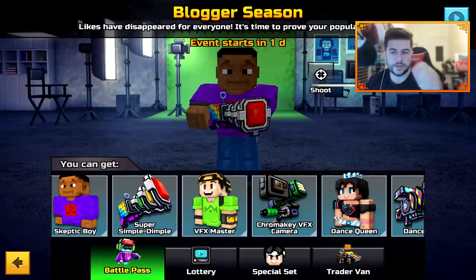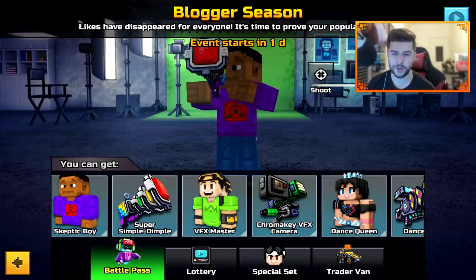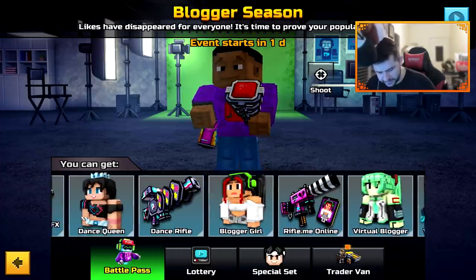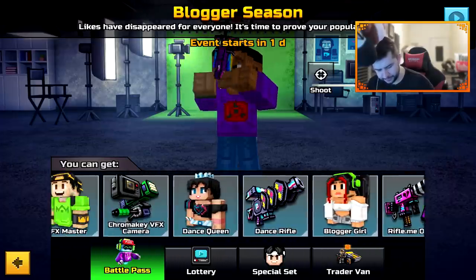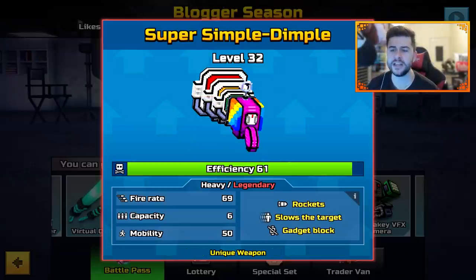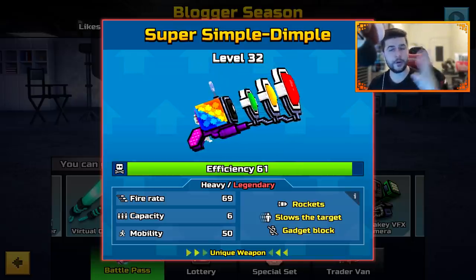So the Blogger Season battle pass is going to be out in like the next 24 hours, so I will bring you an updated review. We do have a bunch of weapons and skins — I believe the skins are meant to represent specific YouTubers. Starting with the Super Simple Dimple — heavy legendary, rockets, slows a target and gadget blocking. It's either going to be the starting weapon, the middle weapon or the free-to-play weapon.